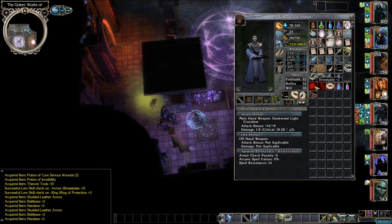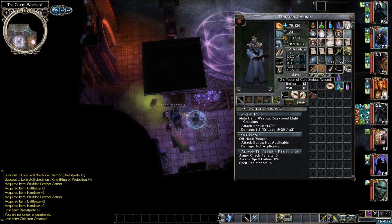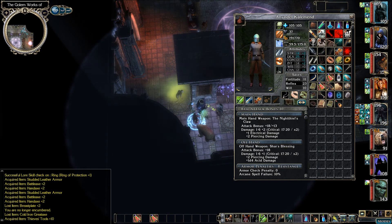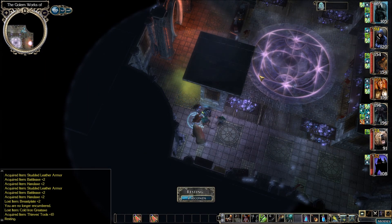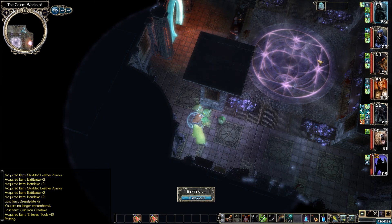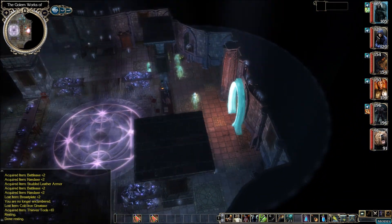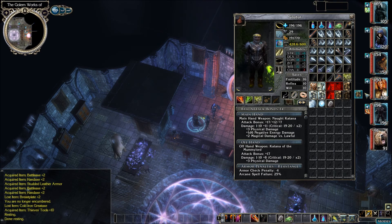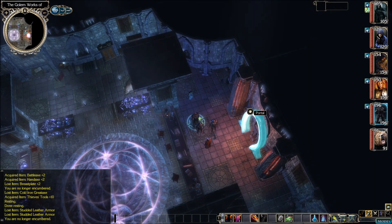Let's go back to Timoteo and sort through that junk. Owl's Wisdom we can pass off, breastplate plus two we can pass that off, cold iron great axe, ring of protection plus one we can sell, serious wounds we can hold onto, invisibility and thieves tools we can pass off. Let's go for a rest. I think we're done in here. I'm going to buff back up — looks like we're overweight, let's pass off some of this stuff. I'll buff up off camera, see you in a moment.